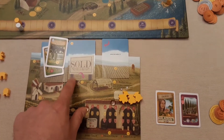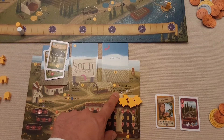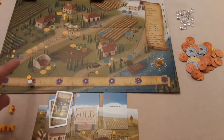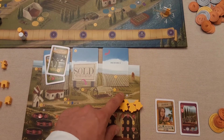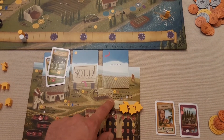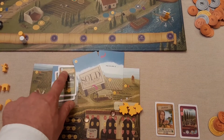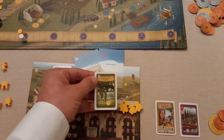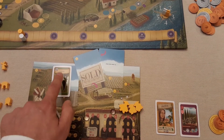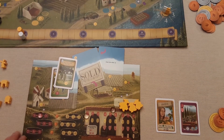A tasting room lets you gain a victory point when you visit the tour spot on the board and you have a wine token in your cellar. Irrigation is mainly used to fulfill planting requirements - you can see some vine cards require that infrastructure icon, while others need a trellis built first before you can place them.